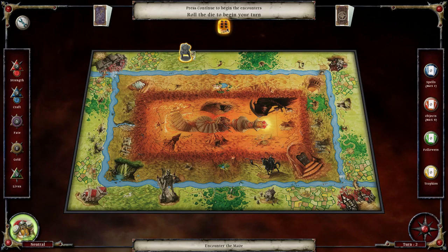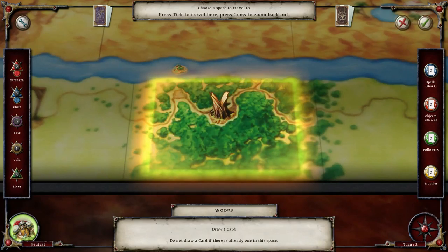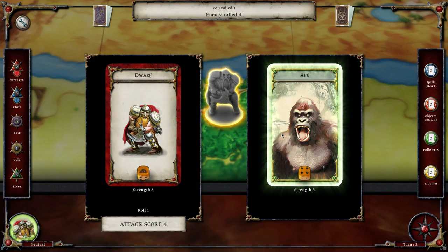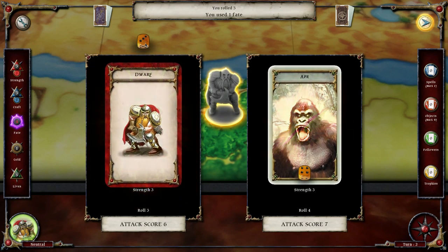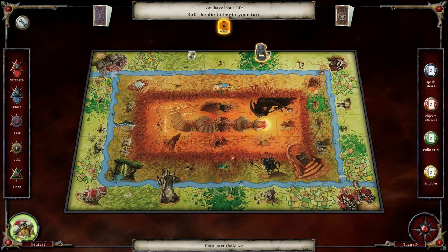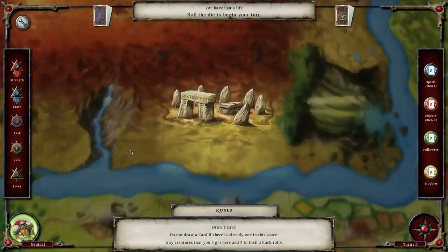Encounter the maze. So what is the maze? I'm gonna have to look for the spot. Okay, arrive at the woods, we're gonna kill the ape - I hope. Whoa, I got what, five? Come on. Where is the maze? I don't see anything that looks like a maze on the board unless this is it - no, ruins.